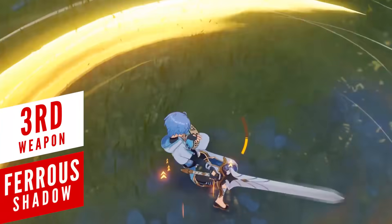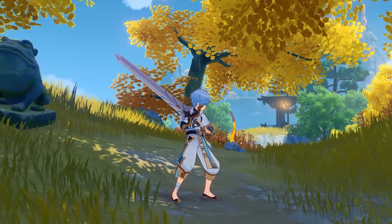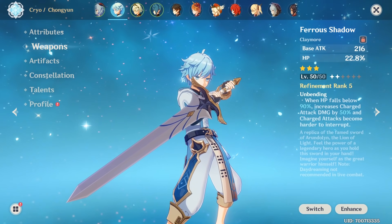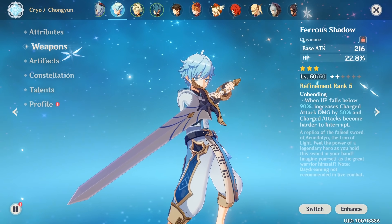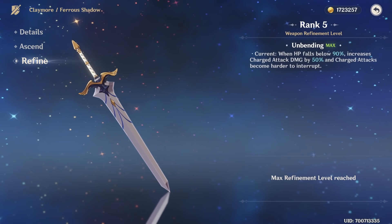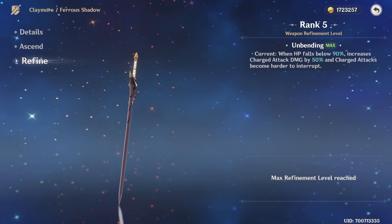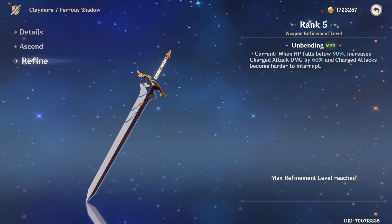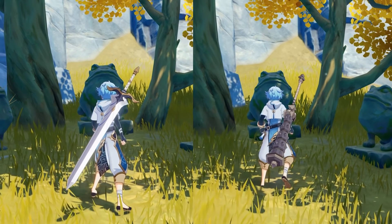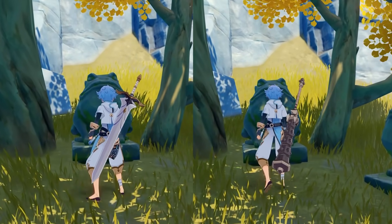If there's one weapon that actually looks good on paper, it would be the Favonius Greatsword. While the HP substat isn't the best — as mentioned, only Beidou benefits in a specific way — the passive skill is the main draw. Getting a 3-star weapon max refined is achievable with enough time, so taking advantage of the extra 50% damage from charged attacks when your character falls below 90% HP is an enticing offer, especially because the weapon looks cool compared to something like the Debate Club.